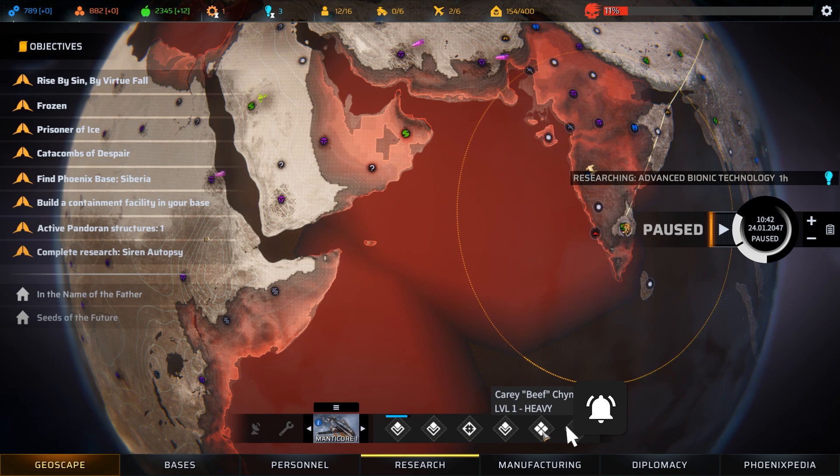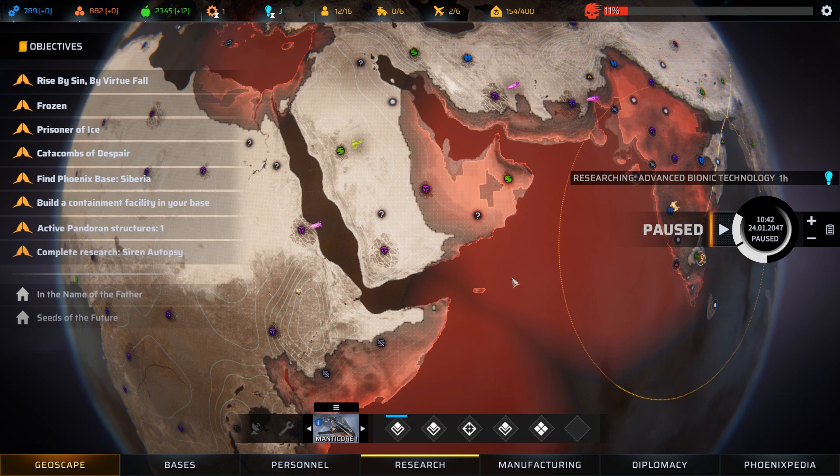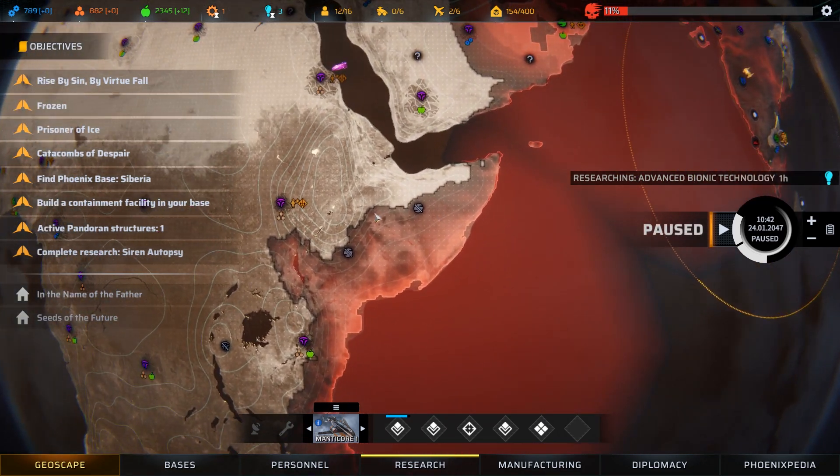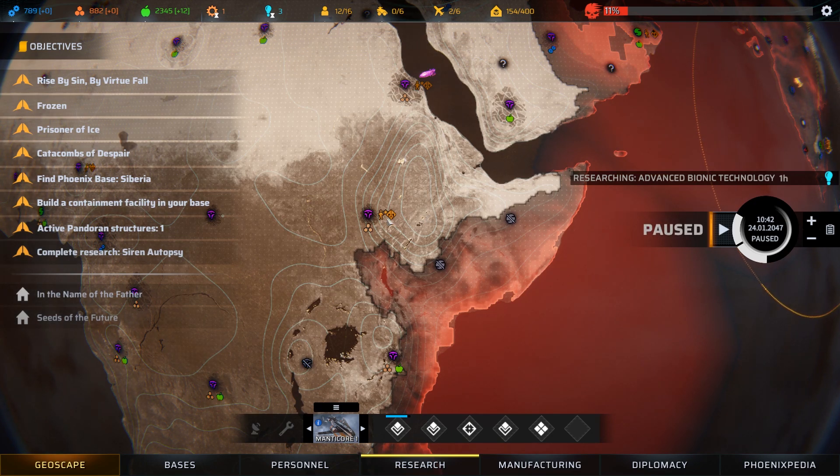We've just recently picked up a heavy but we're still not fully crewed, so what we're going to do is fly to this Senedrean base here and pick ourselves up a priest.